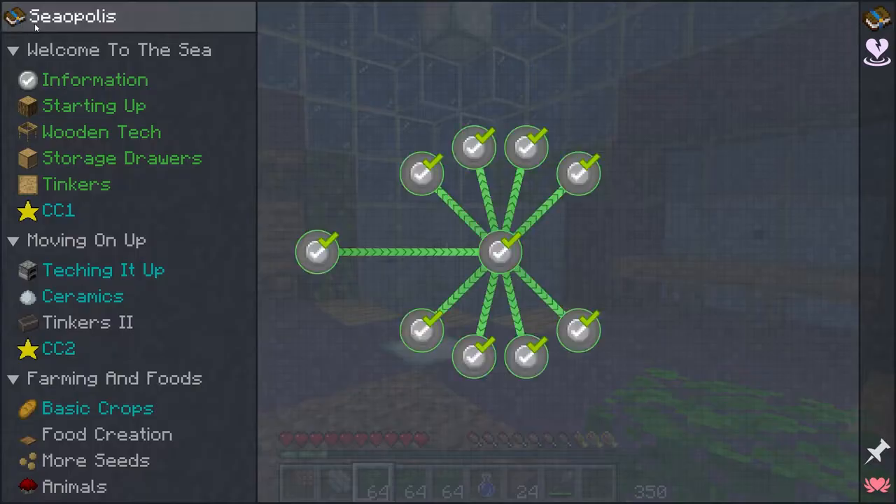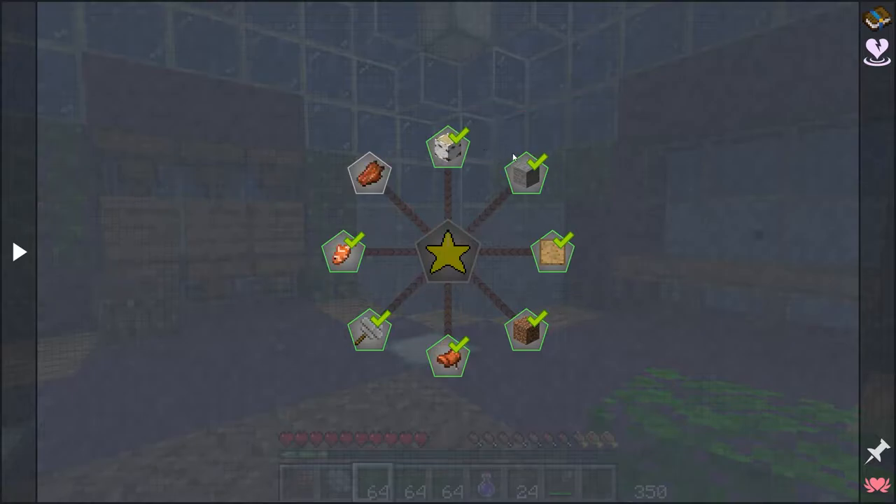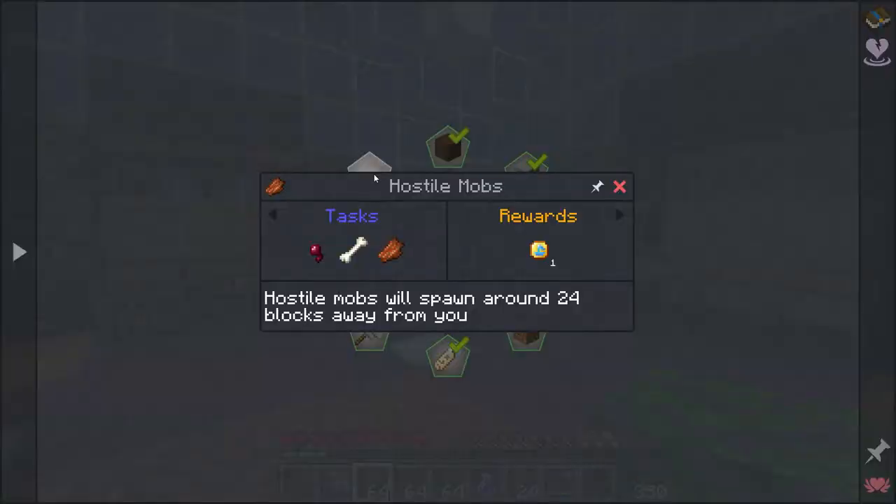In the last episode I worked on getting through all of these quests that are in the CC1, or the welcome to the sea area. CC1 is kind of like the bonus thing and you can see here we've got almost all of it. We would get a reward if we finished it, so I'm going to try to do this first. The piece we're missing is hostile mobs and of course we haven't found any hostile mobs yet.